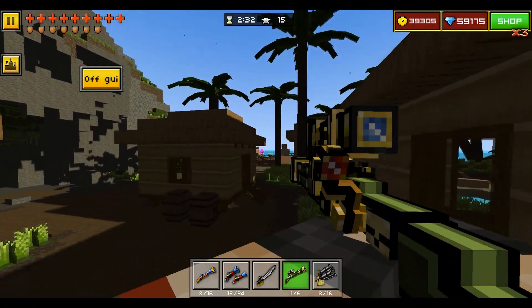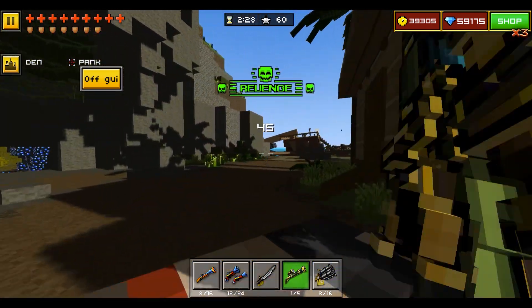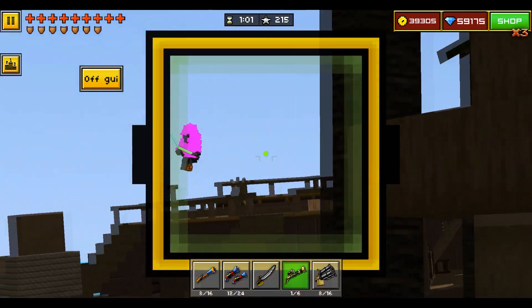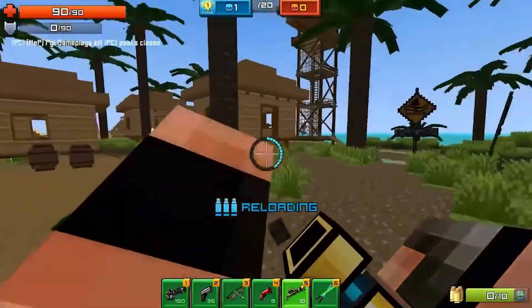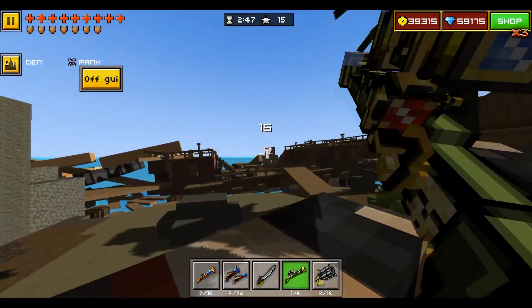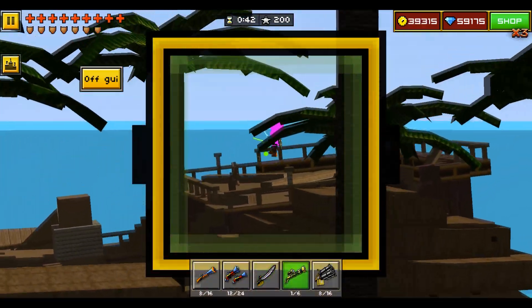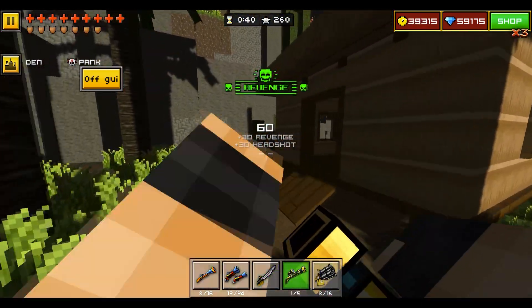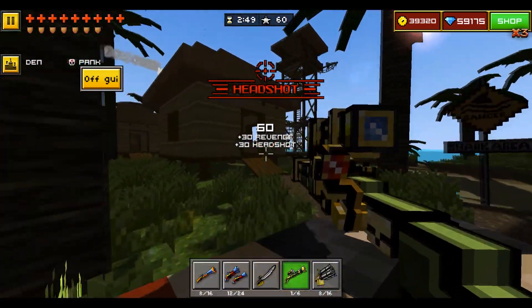We will start with the sniper rifle — just look at its scope. Frankly speaking, I didn't find any gameplay with that scope in the original Pixel Gun World. I found gameplay with this sniper rifle but the scope was just the default one. But this scope in PGX mode looks just amazing and it fits this weapon so much. Also I like the fact that after every shot from this weapon you need to reload it — it's a one-shot weapon, so I think it's kind of balanced.